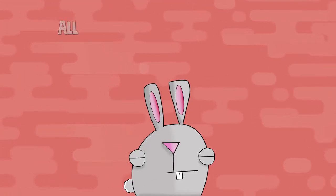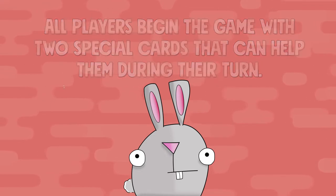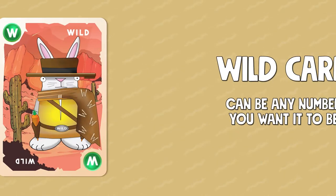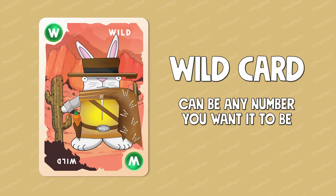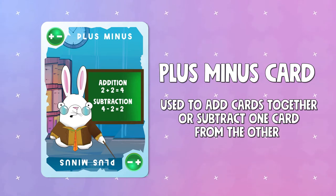Along with the number cards, players also begin the game with two special cards that can help them on their turn: the wild card and the plus-minus card. The wild card can be any number you want it to be. If you roll three dice and you can't account for any of the numbers in any way, you can use the wild card to account for it. The plus-minus card can be used if you want to add two numbered cards together or subtract one number card from the other, and it works as either a plus or minus.